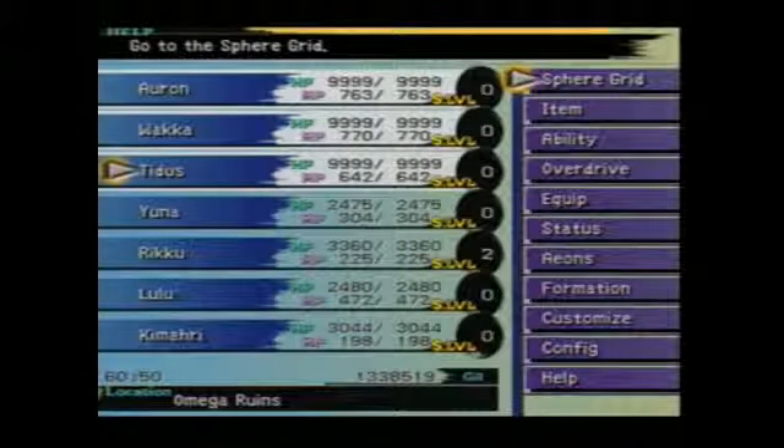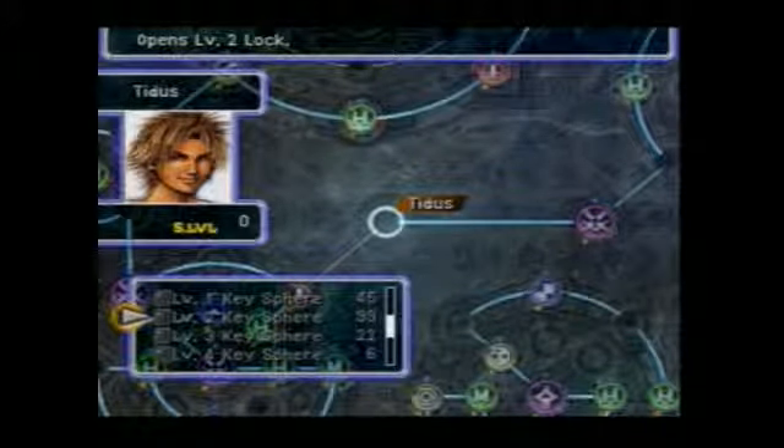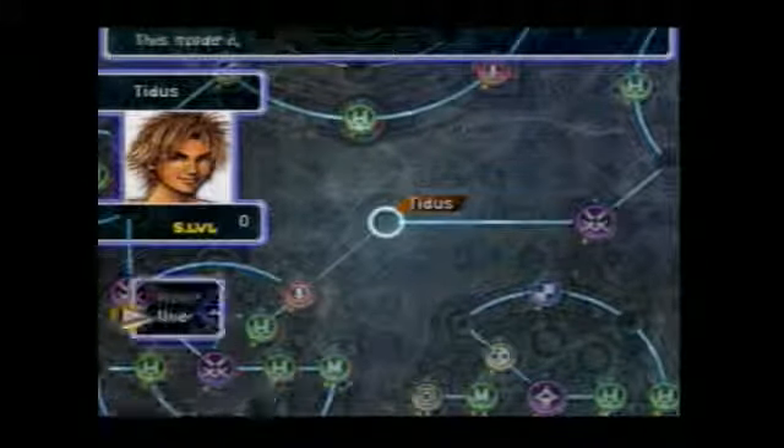Which raises up a platform. Let's see what's over here - another platform raises up. Okay, let's continue onwards where another platform raises up. All the way at the end is a Teleport Sphere, so I've gathered up all the treasure that can be had in the Omega Ruins for now. The enemies in this area have a high chance of dropping Level 2 and Level 3 Key Spheres, and more importantly a decent chance of dropping Friend and Return Spheres, which are useful for getting people to their correct areas on the sphere grid.